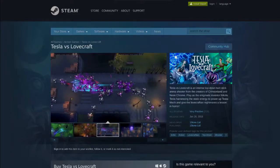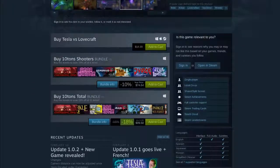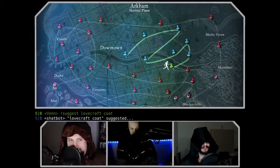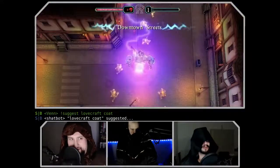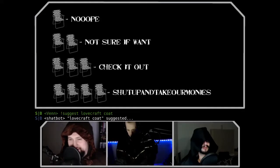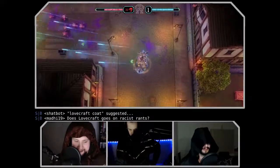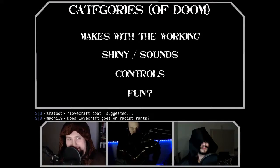Maybe you've never seen this part before — maybe you're really drunk going through YouTube and come to in the middle of your drunken stupor with this on. This is the chairquisition. We take a video game, play it a little bit, discuss it, do a little QA that the developers should have done before pushing it out to production. Then we give you a score based on lawn chairs: one chair means garbage, two chairs means meh, three chairs means pretty good, four chairs means amazing. Categories are: it works, shiny sounds, controls, and fun.